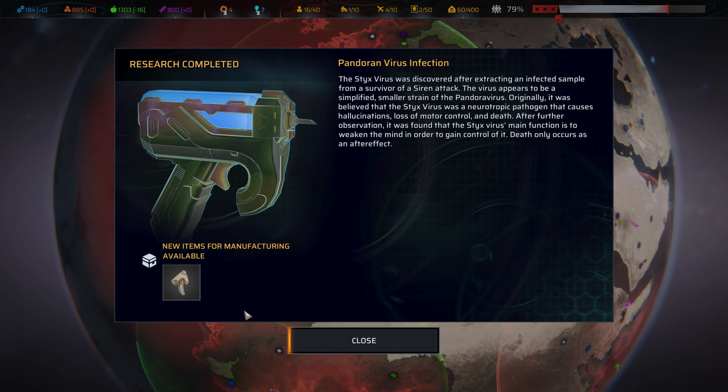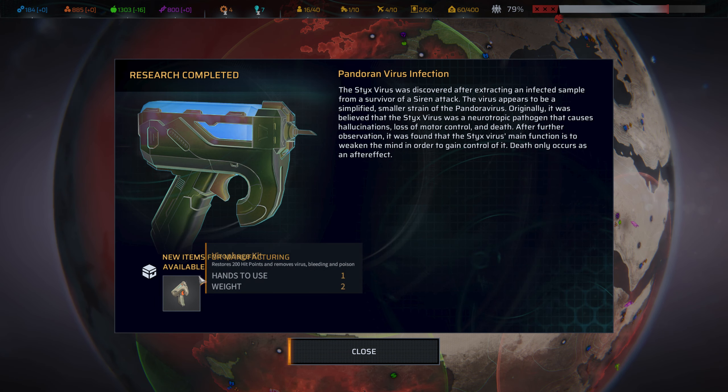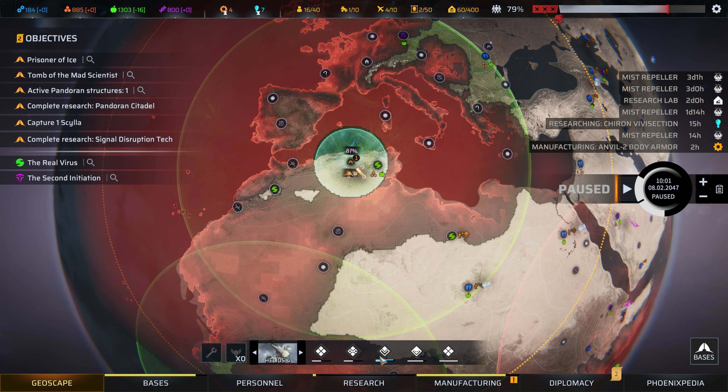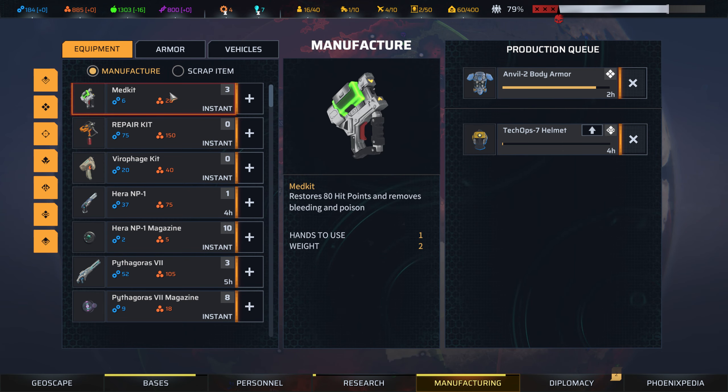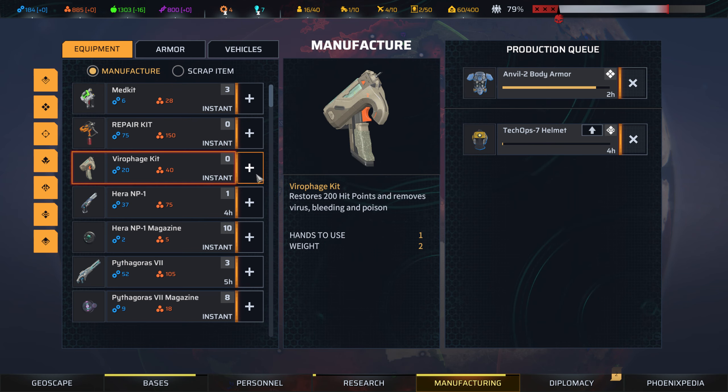Research complete. Okay, Pandora virus infection — viro-phage kits. So it doesn't just replace my old med kits, I have to build them straight up. Let's just build two; we'll get one for each team.